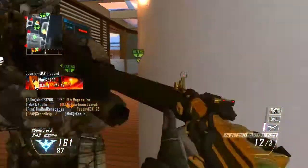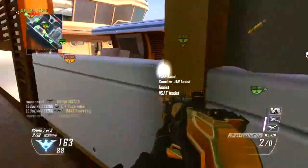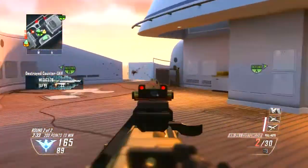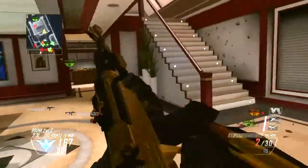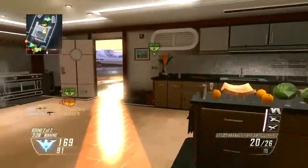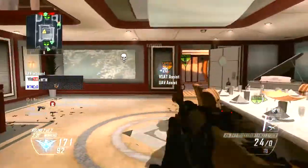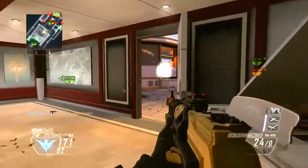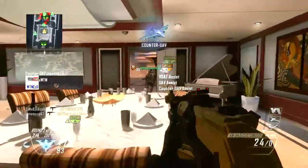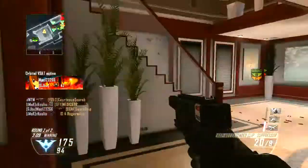Moving on to LMGs — I'm sure a few of you saw gameplay of the M27 IAR. That seems like the M27 from Black Ops 2, and it is an LMG in this game. We also have the LSAT making a return in the light machine gun category. And then the last one is the Chainsaw — I think it's actually in the SAW family of weapons, similar to the M249 SAW from Call of Duty 4.